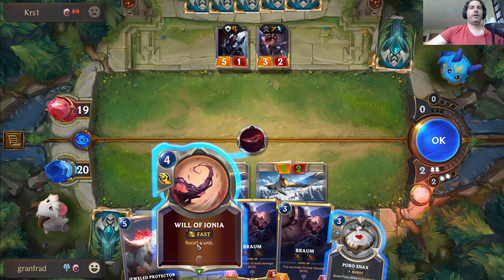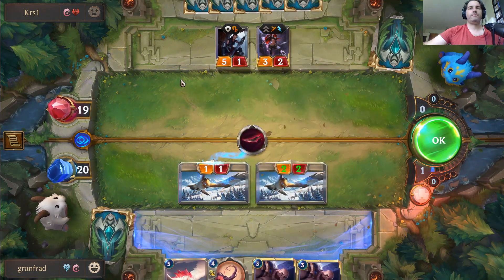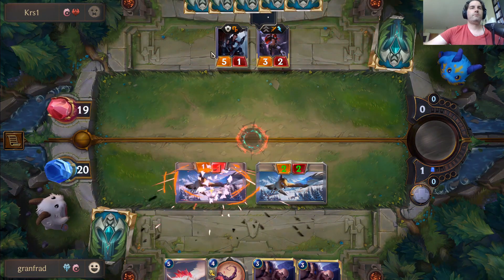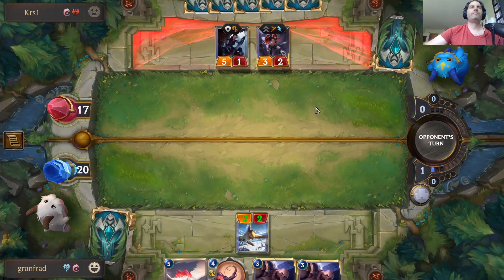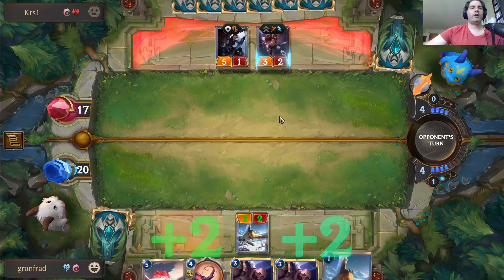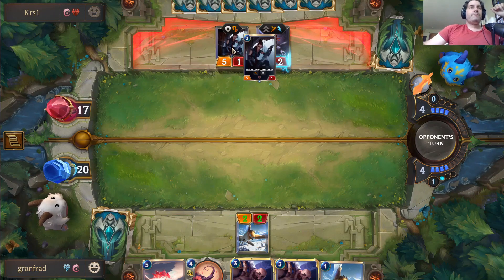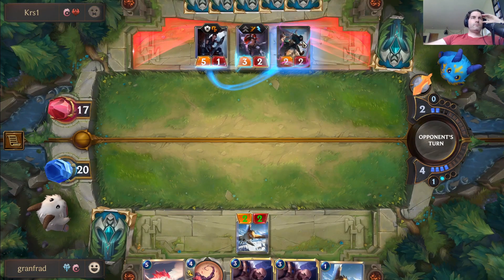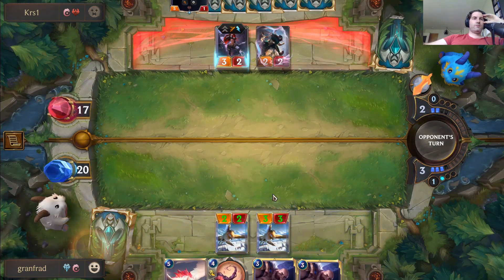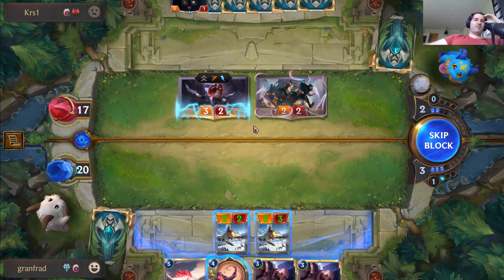Do I want to bounce it to use it again? Not really — I think we have better value bouncing other things. They attack with Katarina so we probably just have to let that go through. Nothing — it's insane. Let's just keep going with these Omen Hawks — it's up to a 3/3 now, it's nuts.